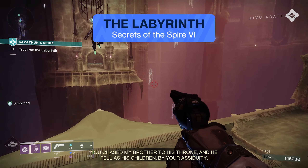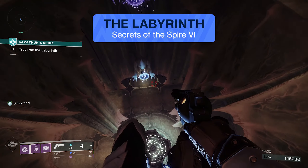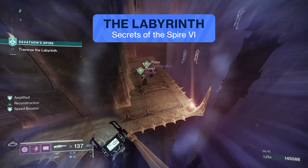You'll be traveling through the correct hive portal. Once you're teleported here, you'll be going around and you'll be seeing two new hive runes appearing. These ones are going to be glowing void, so you'll be shooting them with a void weapon.